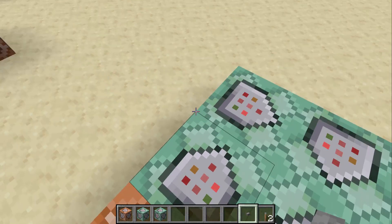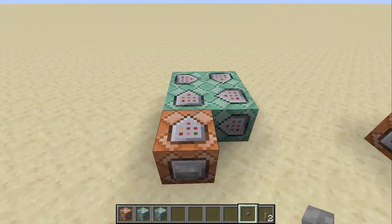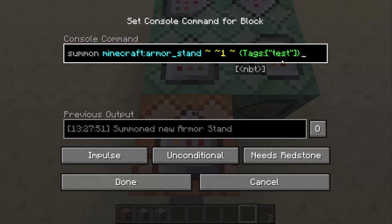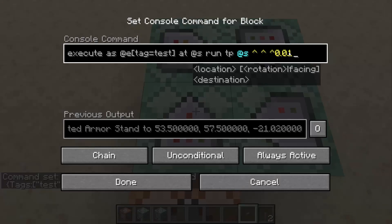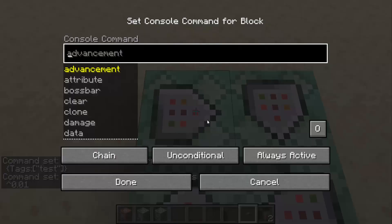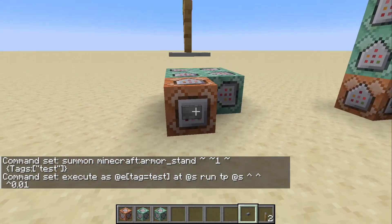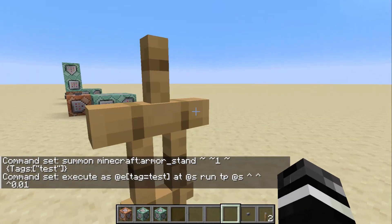You can always modify it if you need to. But essentially, what this allows you to do is a very scrappy version of raycasting. So I can summon an armor stand with a tag of test, I can go to the armor stand and teleport it forward a very small amount using the caret system, and then do nothing a few times and do it again. And so if I click this, it will teleport forward very quickly.